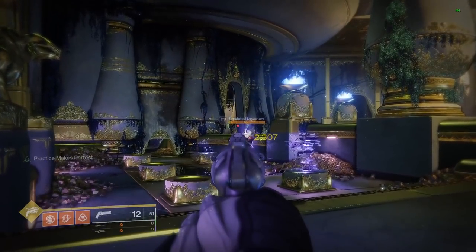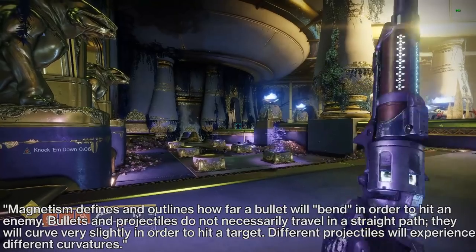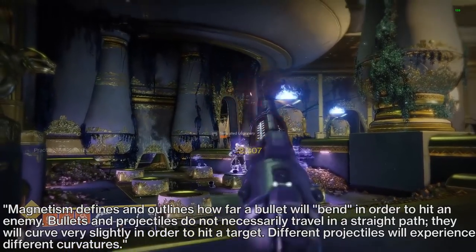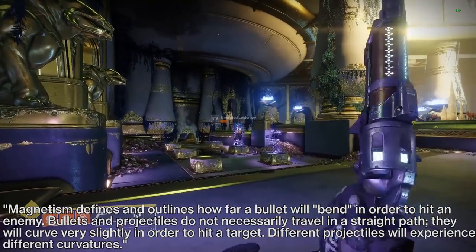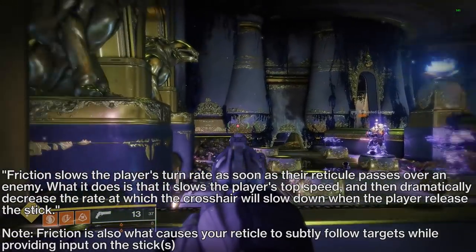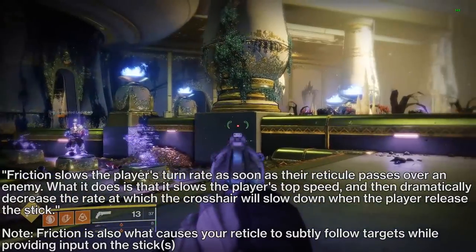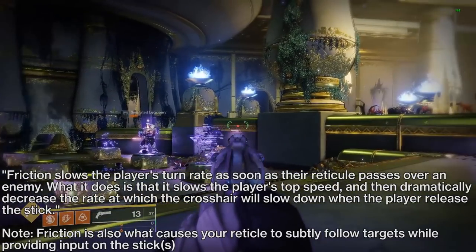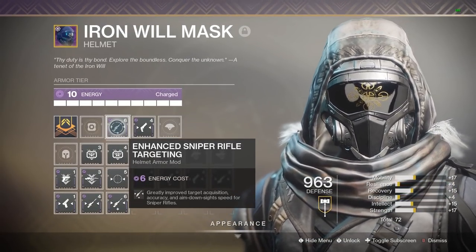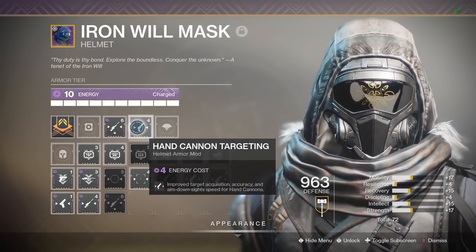There are two main parts to aim assist: magnetism and friction. According to the Halopedia page, magnetism defines how far a bullet will bend in order to hit an enemy — bullets do not necessarily travel in a straight path; they curve very slightly to hit a target. Friction slows the player's turn rate as soon as their reticle passes over an enemy, dramatically decreasing the rate at which the crosshair slows when the player releases the stick. I believe aim assist enhancing perks in Destiny 2 only alter the bullet magnetism portion, not reticle stickiness.